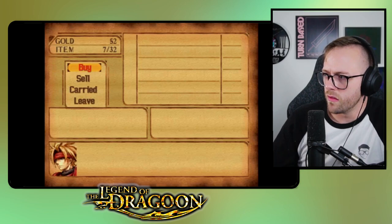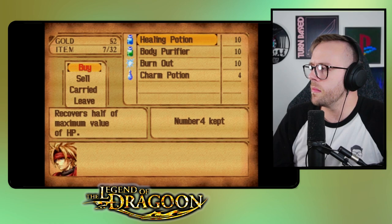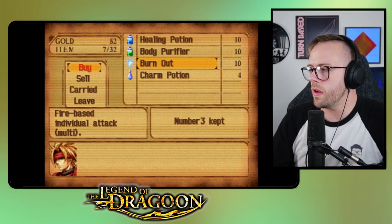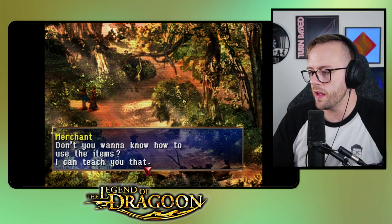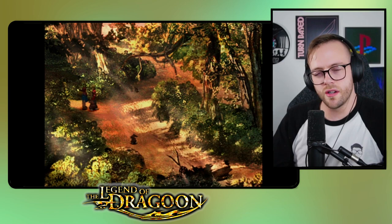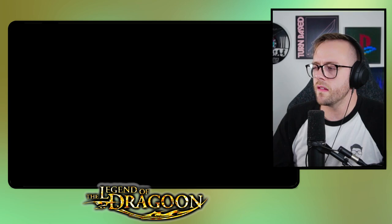We might as well buy something. I just love this menu theme — if I cared about my ringtone I'd probably set this to my ringtone. Buy: Charm Potion, Healing Potion — we've got four of those — Body Purifier, Burnout, reduces risk of encounter. We'll just stay as we are. 'Don't you want to know how to use the items?' No thanks — I've played my fair share of JRPGs before, this isn't my first time killing God in JRPGs.